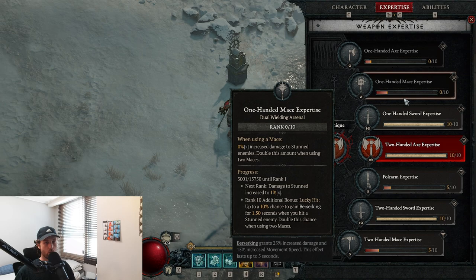You'll have double this amount when using two maces. At rank 10 this will cap out at 10% increased damage to stunned enemies, and at rank 10 you also get an additional bonus — a lucky hit up to a 10% chance to gain berserking for 1.5 seconds when you hit a stunned enemy. That is the expertise.